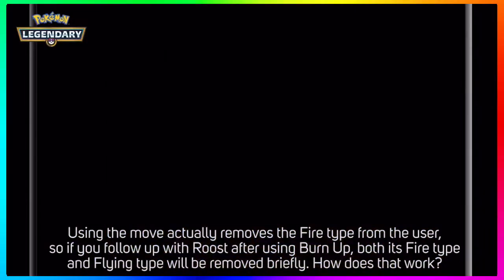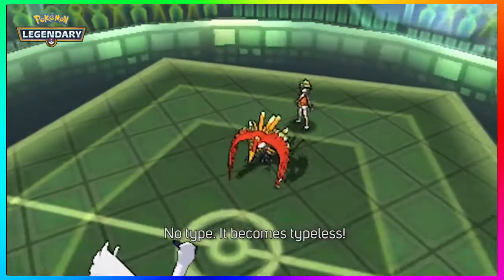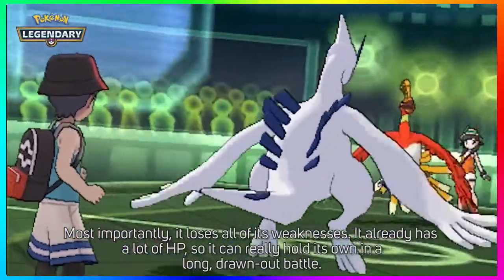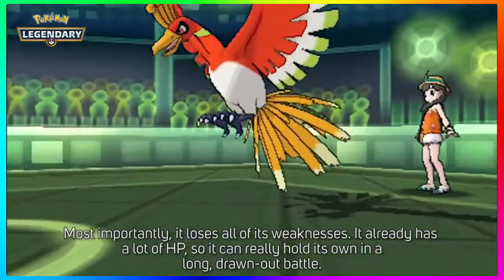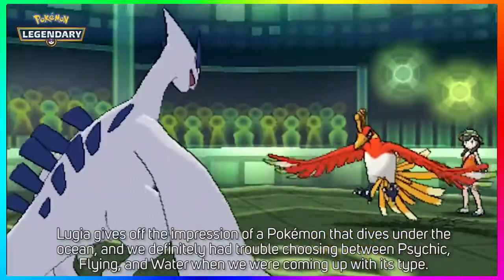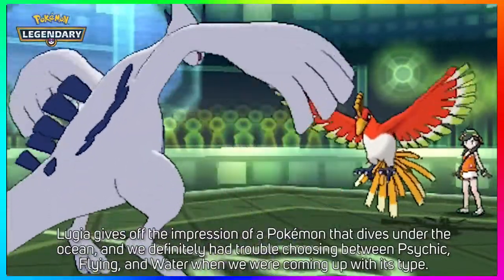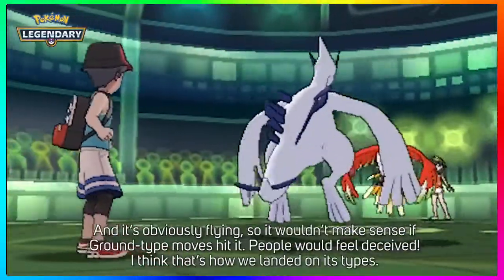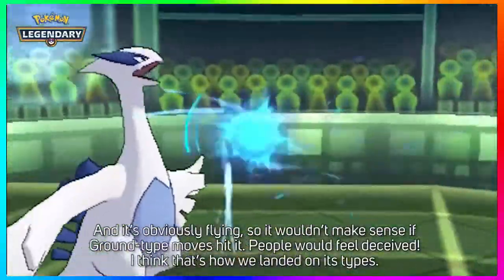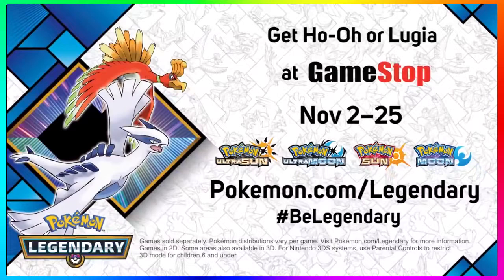So you won't miss out on this Lugia and Ho-Oh event. Like with all these events, you're going to have two ways to actually obtain them — one through the original Pokémon Sun and Moon games, and the other through Ultra Sun and Ultra Moon. If you're using Ultra Sun or Ultra Moon, Lugia or Ho-Oh will come in at level 100 with a Golden Bottle Cap. If you're using the original Sun and Moon games they will come in at level 60 with no item. If you have Pokémon Sun or Ultra Sun you're going to be receiving Lugia, and if you have Moon or Ultra Moon you're going to be receiving Ho-Oh.